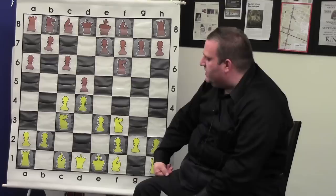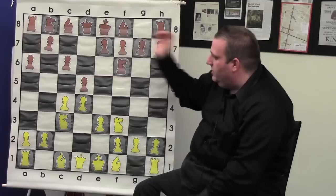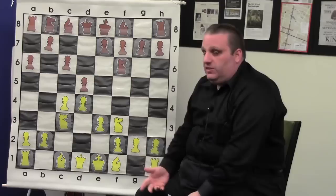I was shocked that Gata didn't play some kind of g6, because Gata likes to play a6 and g6. That's his favorite thing to do. If you watch the US Championship this year you'll notice he did that against Conrad Holt and against Onishchuk, and he didn't have trouble in either game, winning one and drawing the other. He likes to play the g6 lines, which I also like to play — except I always lose when I play them.